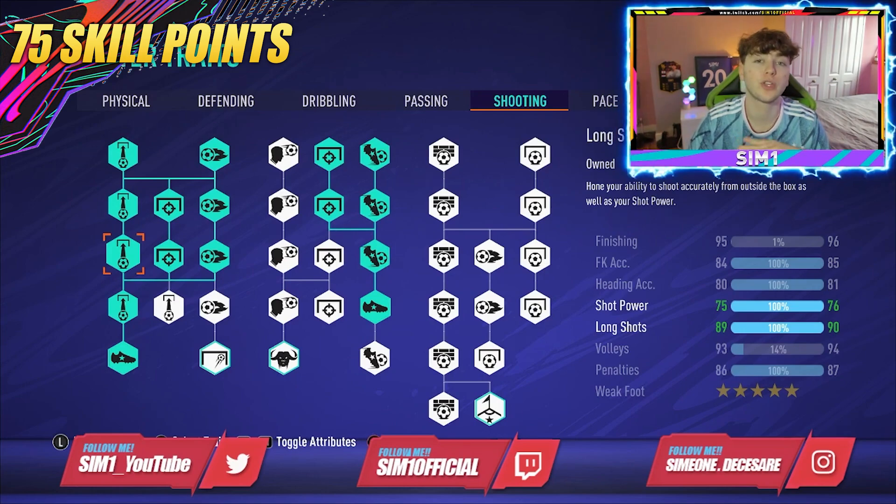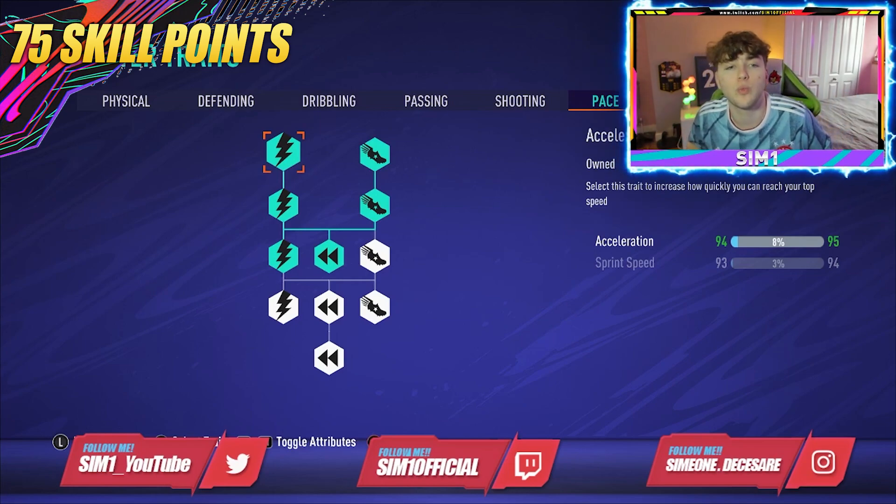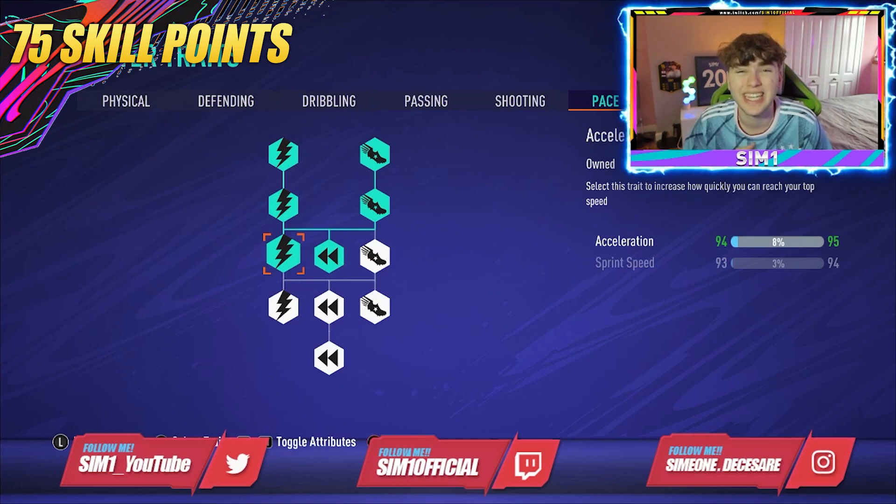For pace it's similar to the 50 skill point build, but we've added one more acceleration upgrade. Acceleration is absolutely key for a striker — getting that first burst of distance away from the defender is the most important thing in Pro Clubs.